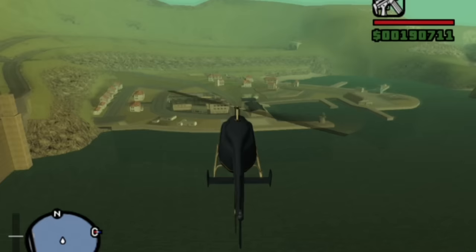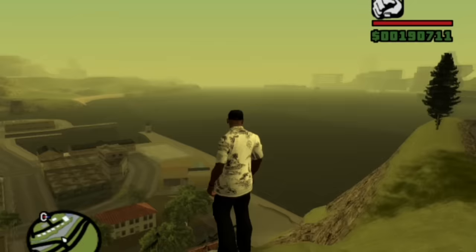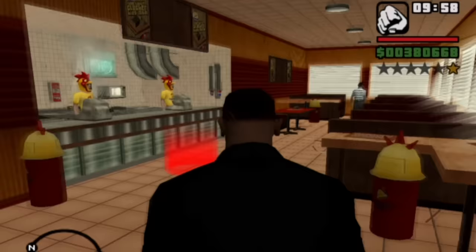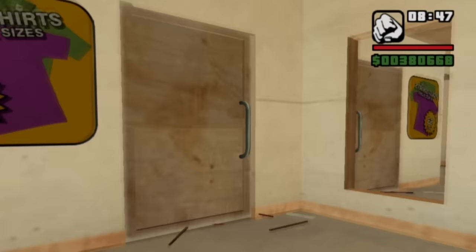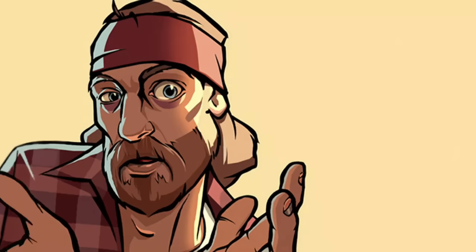Instead, the freeway just loops around where Bayside would be and heads straight into the desert. In the final game, they added an entire town in this space. You can kinda tell that Bayside was a later addition when you visit it. The entire town is located at the bottom of a huge cliff, and it almost feels like it was tacked on at this spot, as if they decided later on that they wanted to base something on Sausalito or other towns in Marin County. Another sign that Bayside was probably a later addition might be the fact that, besides the boat school, there's really nothing else there to do — no restaurants, no ammunations, no barber shops, clothing stores, or anything else for the player to really go and see.